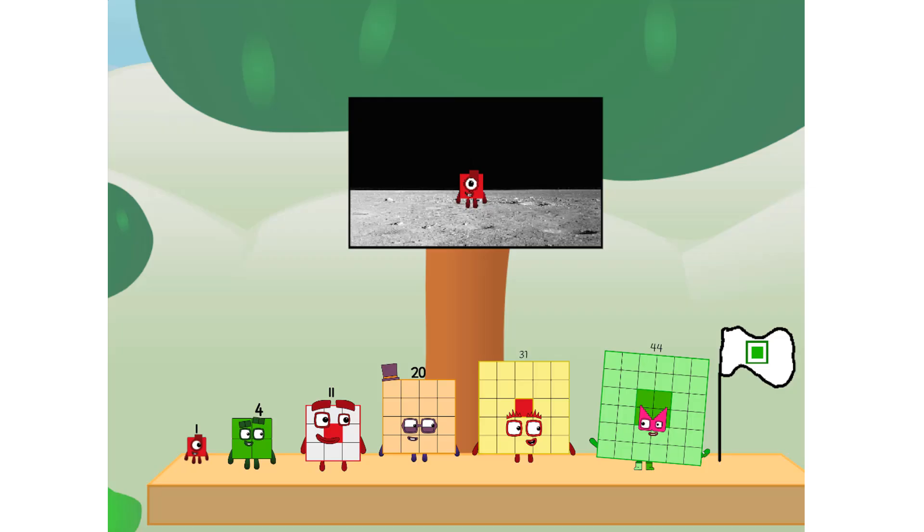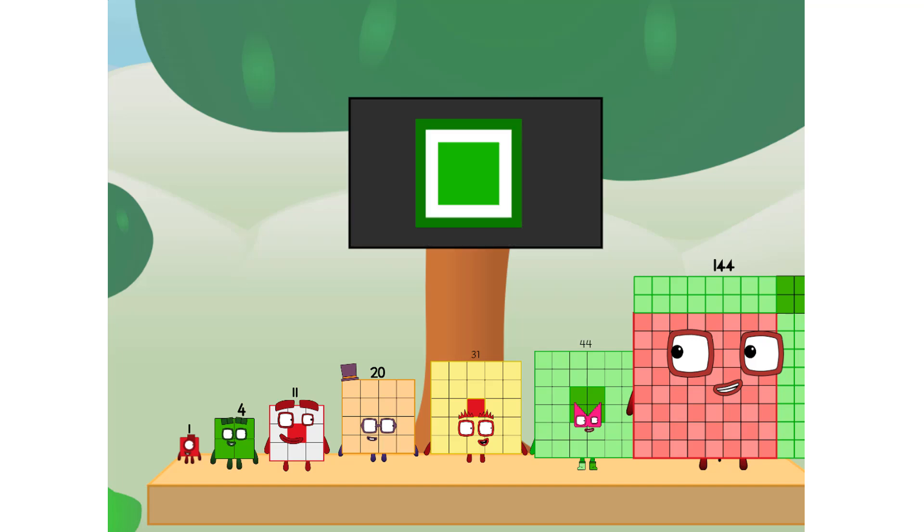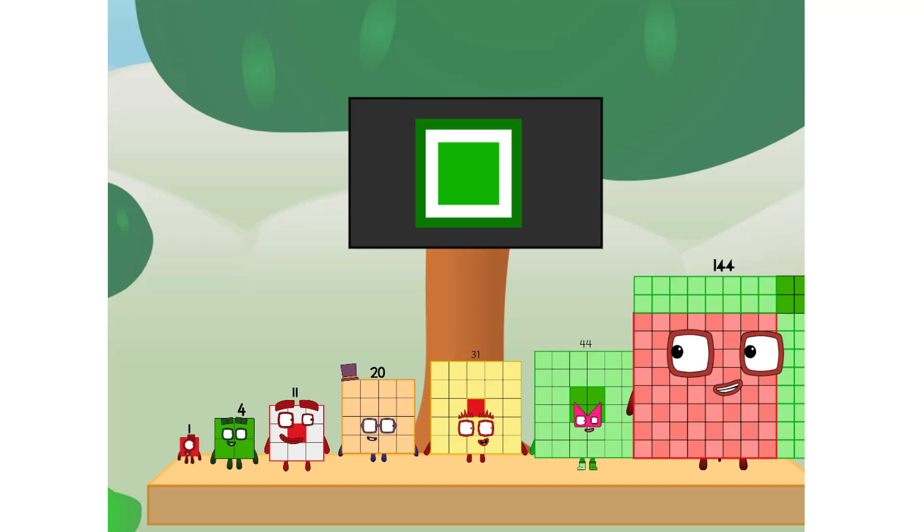We did it! The only thing left now is to plant the square club flag. Number land, we have a problem — I forgot the flag. Don't worry little one, I'll take care of this. Square power only.